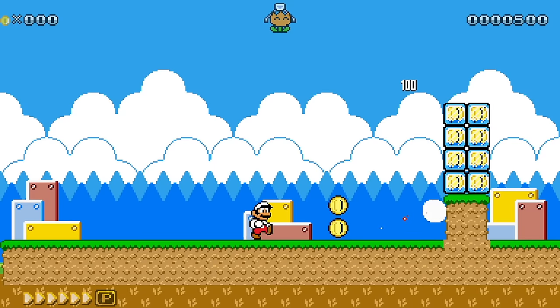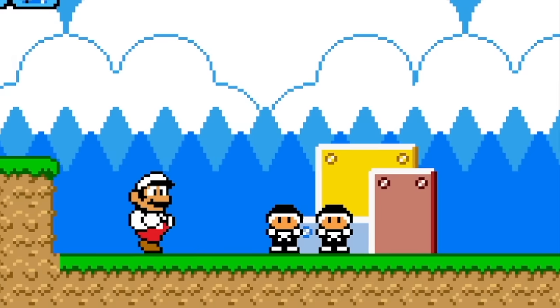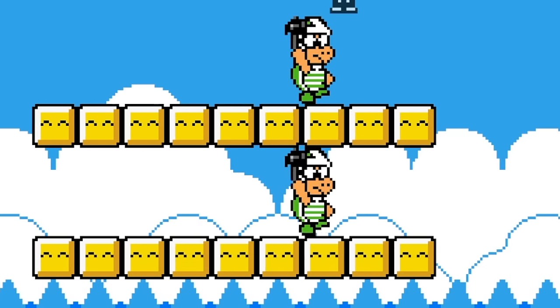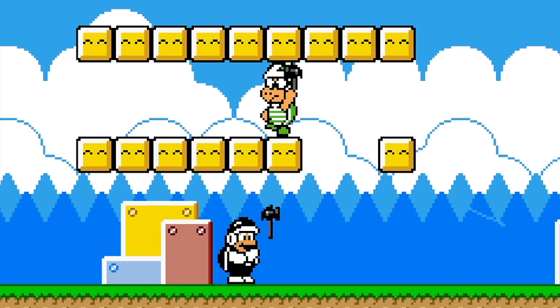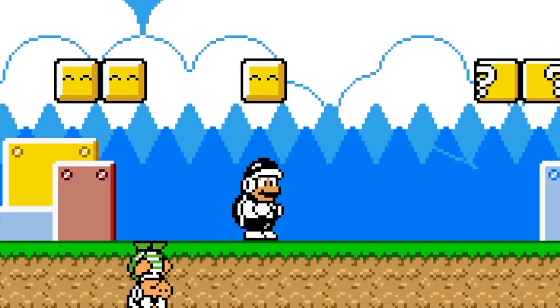First we start off with the old Fire Flower — fantastic. After the Fire Flower we get the old Hammer Mario, who looks really cool actually, I like it. Whoa, check out the Hammer Bros, those look amazing. Let me know if you'd like to see new enemies in Mario Land 2 style as well, because those look cool as heck. I'd love to see what else they've done with these enemies. That is pretty impressive.